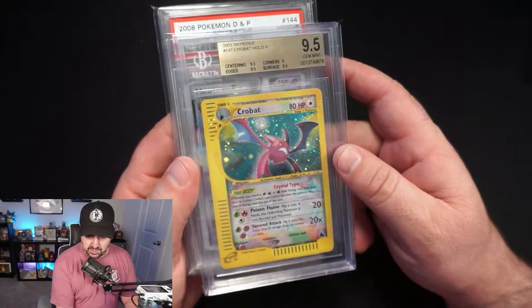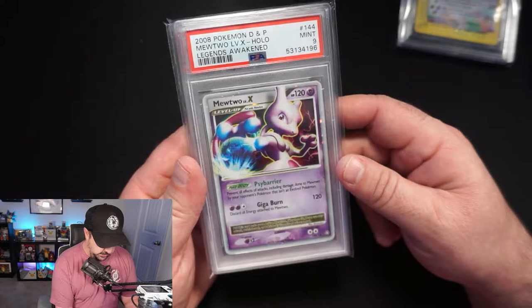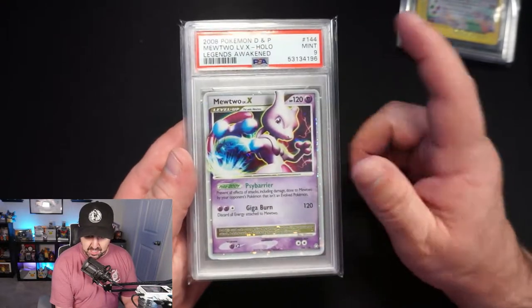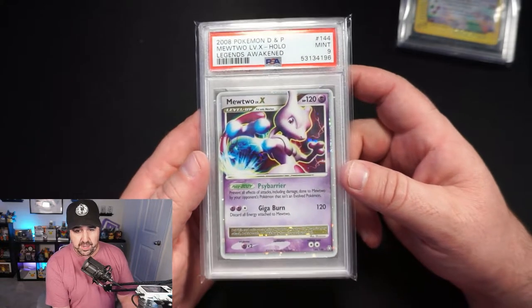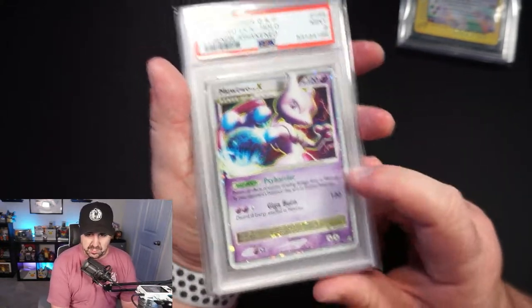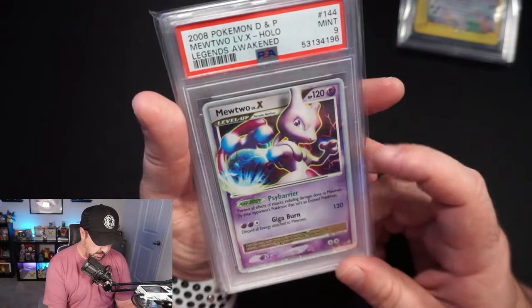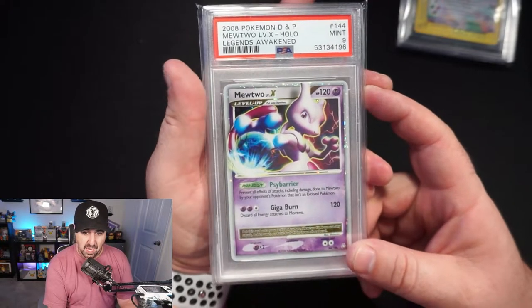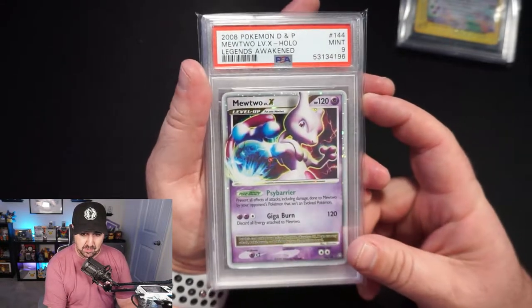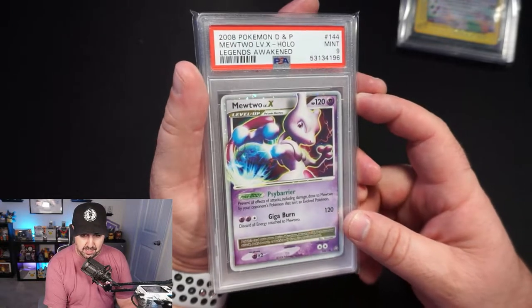I am trying to complete the graded Crystal set between 9 and 10. This one just came in the mail — Mewtwo Level X, PSA 9. Very underrated and very cheap Mewtwo right now. PSA 9s have low pop, PSA 10s have very low pop, and this was like $400. I would very much recommend picking up some of the bigger Level X cards if you haven't already, because I think their time is coming soon.